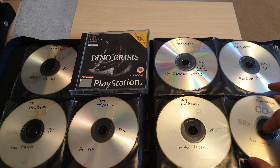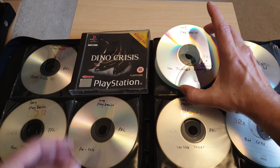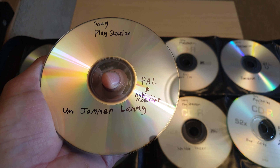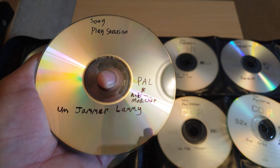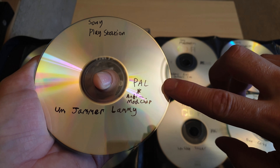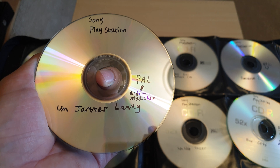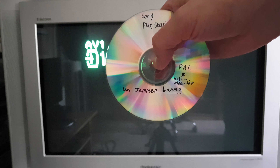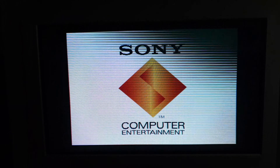So I'll reveal what that game is — some of you may know this already, so apologies if it's not new information. As you can see, Um Jammer Lammy. This is my burned copy of the PAL version of Um Jammer Lammy — you can see I've put 'PAL anti-mod chip' on there. This game is essentially a music rhythm game. It's basically the sequel, I believe, to Parappa the Rapper. It's made by the same people, and it's really, really awesome — a good, fun game.